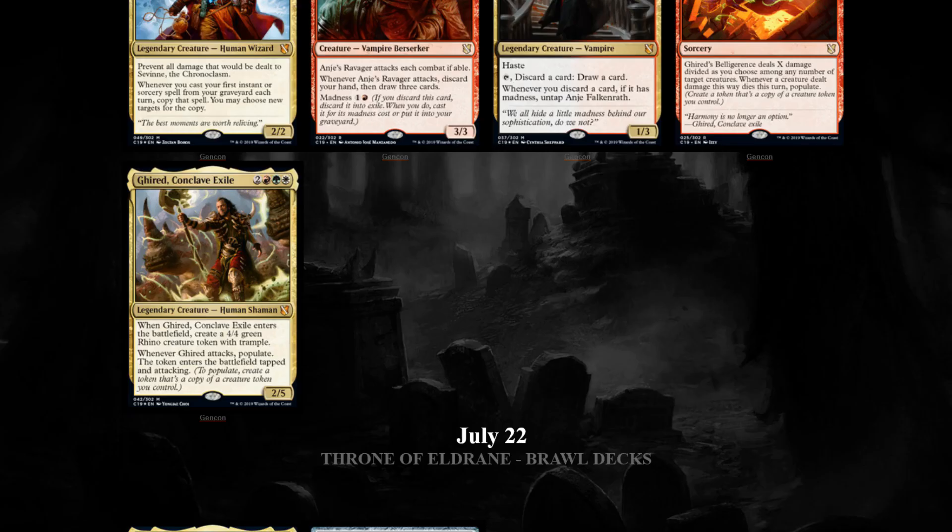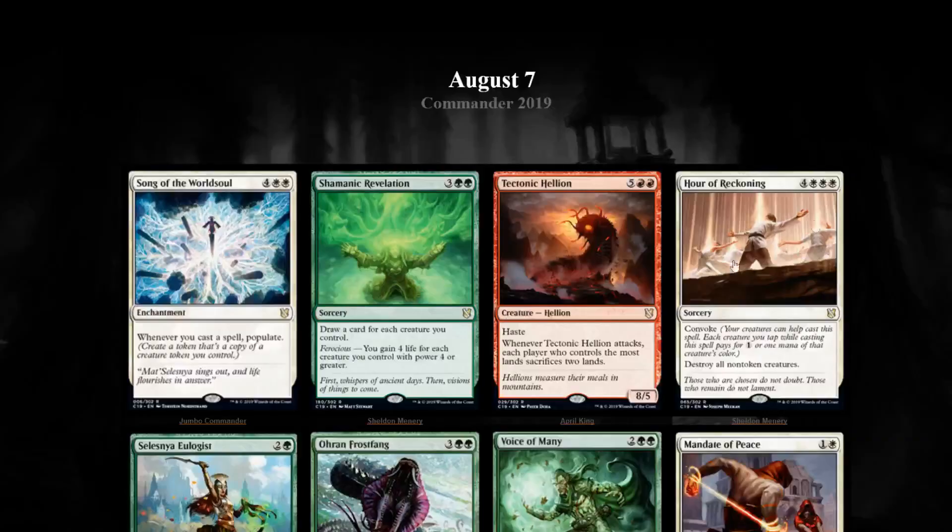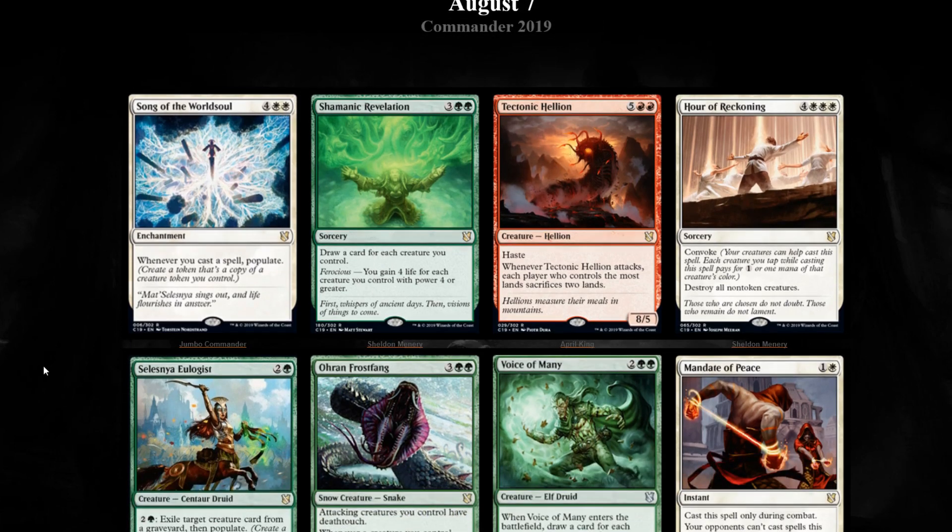Looking at the cards spoiled today with Populate, there are a lot of disappointing cards again with this deck, but there are some good ones. Some of the new cards I think are going to have quite a bit of value. The first one is Song of the Worldsoul. I think this is going to be the chase new card we've seen from Commander 2019 - the most powerful, the most versatile, the one that's going to slot into a lot of decks, not just Populate decks. Whenever you cast a spell, Populate - you create a token that's a copy of a creature token you control.